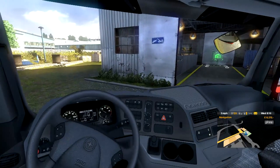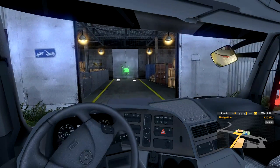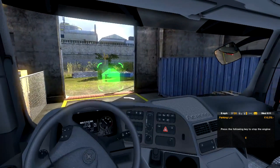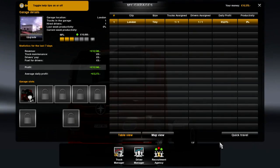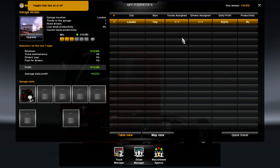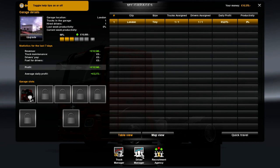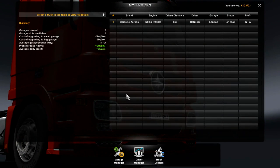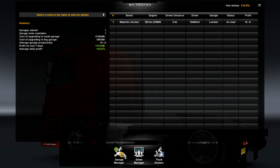Looks like we have to park this bad boy — so I guess this is our home. It's very responsive, I think because it's a smaller truck it responds much better than those janky trucks we had before. Let's manage this garage: size tiny, trucks assigned one, daily profit 5,273 pounds — that easily pays off our loan! Can we actually hire a driver? I'm the only driver. The truck manager screen shows how much money we make from this truck over time.